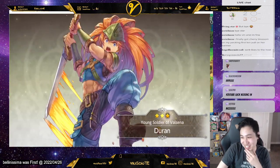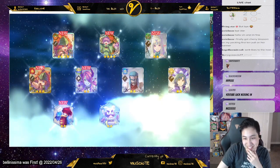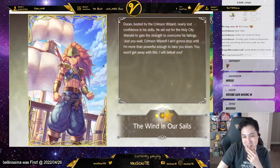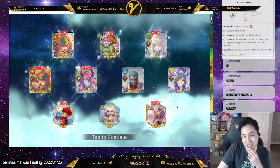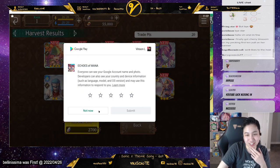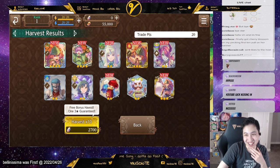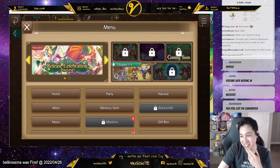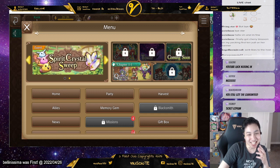We got a three-star Durant. I'm probably gonna keep this, but I want Angela and Reese. Should I reroll? Does anyone want this account? I do have two guaranteed pulls, but I didn't get both of the ones I wanted.